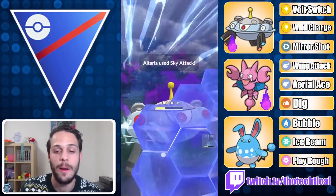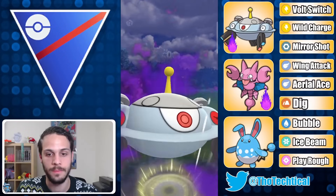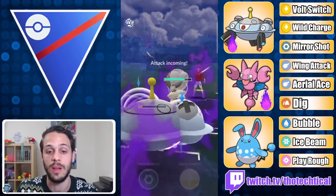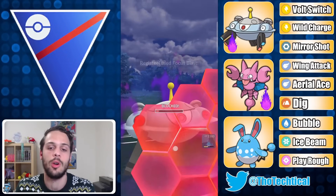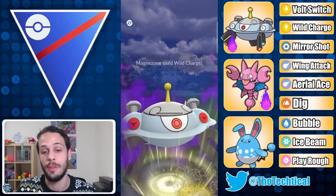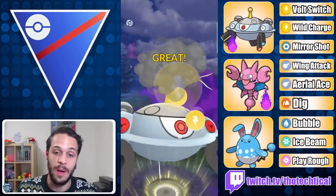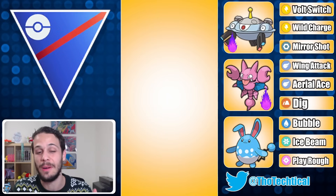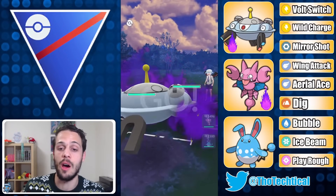Out comes Altaria — it was Registeel in the back, so I bring out Magnezone. I over-farm a little to get to double Wild Charge before they can get to double Focus Blast. Magnezone is super low HP but has enough to take Lock Ons and reach double Wild Charge. I make sure to build up to double Wild Charge before throwing — if I throw Wild Charge too early, my defenses drop enough that Lock Ons do more damage. First Wild Charge does a lot; the second knocks it out. I've played this Magnezone vs Registeel matchup a ton — as long as you have shields you're in a great spot.